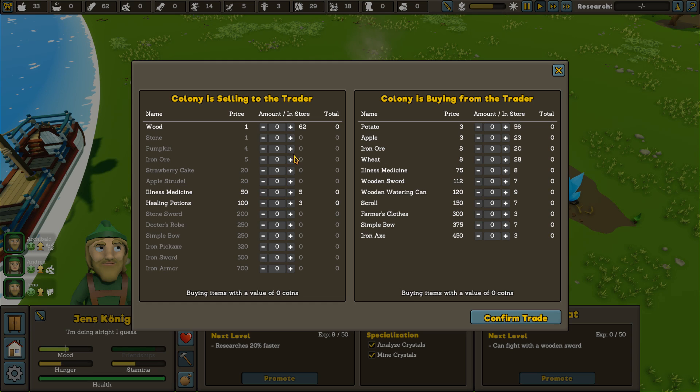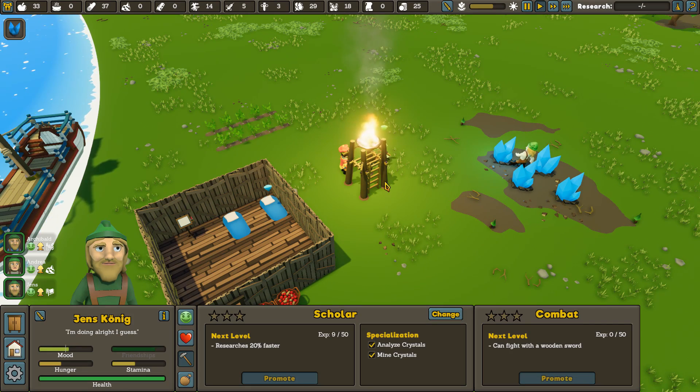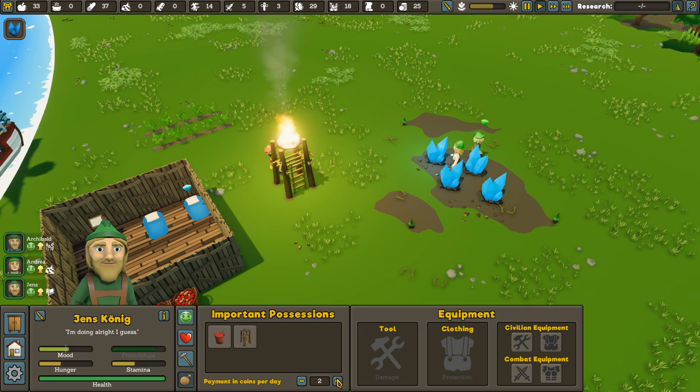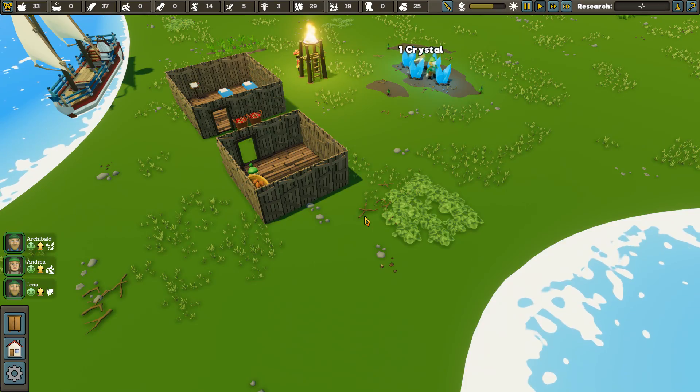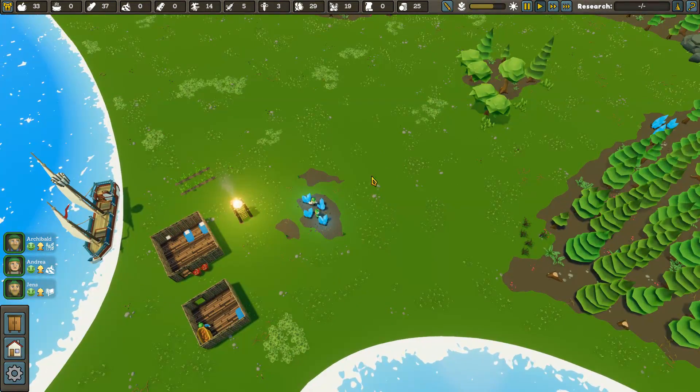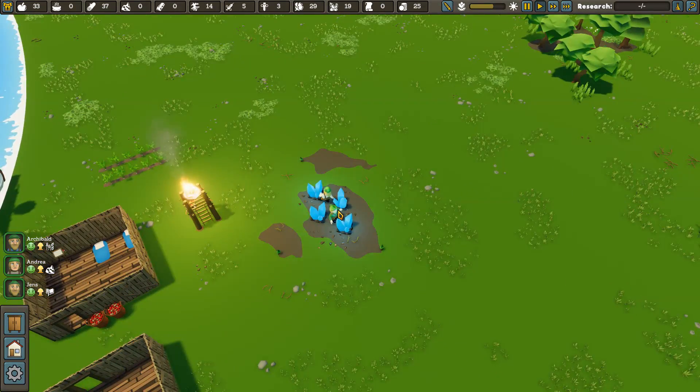We can sell to the trader — we've got wood, medicine, and healing potions. It doesn't look like he really wants much else. I was hoping I could sell him some crystal, but we can sell 25 of the wood. That got us 25 coins. We sold off a little of our wood supply, but the good news is we've got forests all over the place and I don't think it's going to be a major concern.